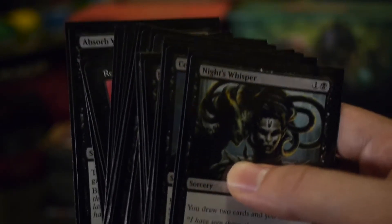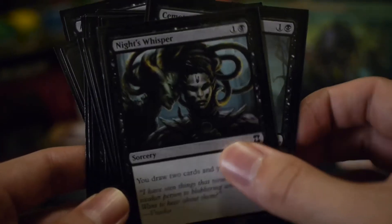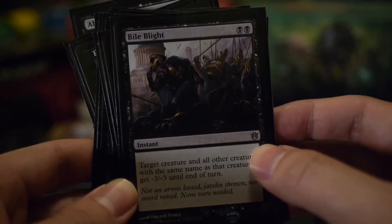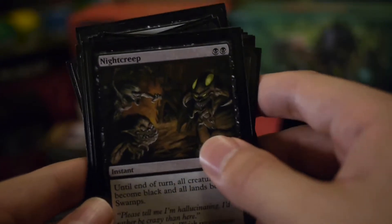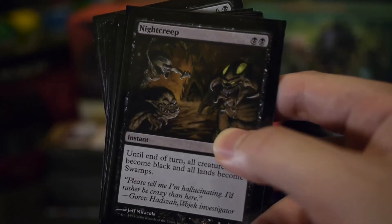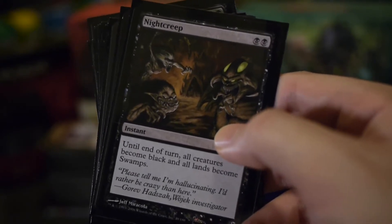In terms of the non-creature spells, all of the spells have black in the ability. Starting with the pure mono-black spells: Night's Whisper for card draw, Cemetery Recruitment for the same and also to return a creature, Bile Blight to help deal with some token strategies. Night Creep — I'm a bit in the air about including it, but until end of turn all creatures become black and all lands become swamps.